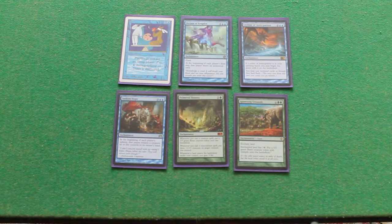Sunken Hope. At the beginning of each player's upkeep, that player returns a creature he or she controls to its owner's hand. This is really good with your Enter the Battlefield effects, even if it's just your elf which helps you draw cards. Or you can start using the Brutalizer Exarch just to hunt for creatures for yourself, or start tucking opponents' non-creatures.